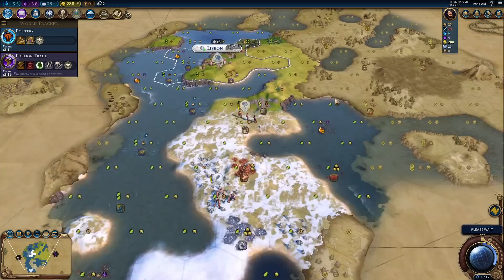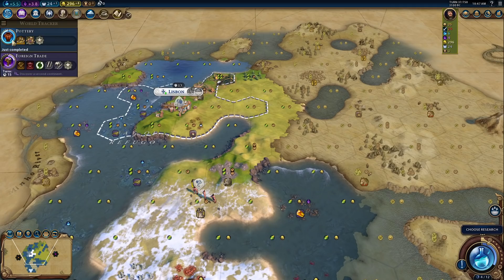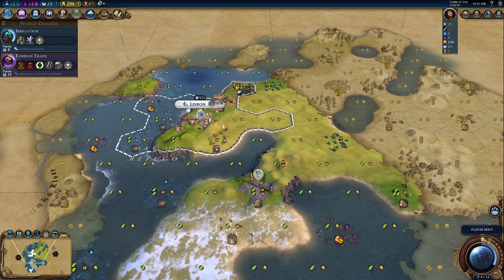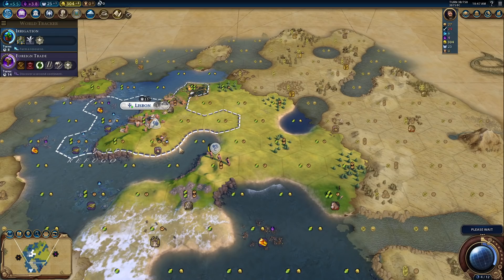I'm going to run you home here. Pottery is done. So Plantation is what we need over here — yes. We can get Plantation so that we can improve something, and that will lead to Writing — I think that's exactly the order of things we're going to go in. I'm doing a spacebar on you so I don't miss the turn when I can improve this tile.